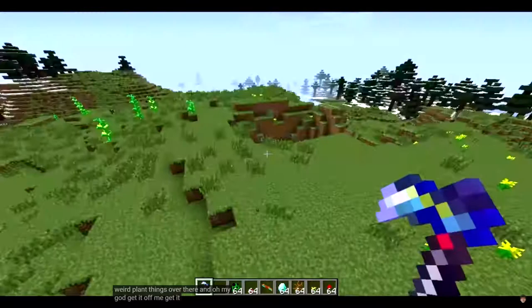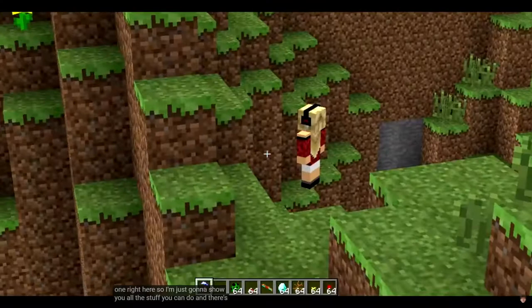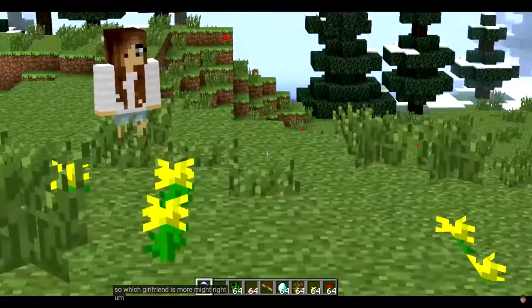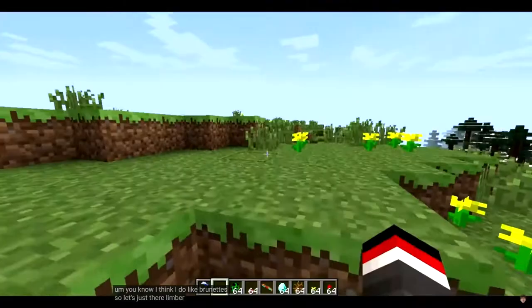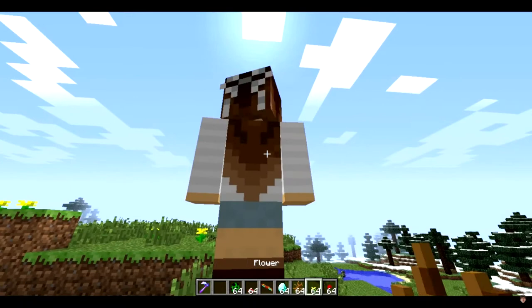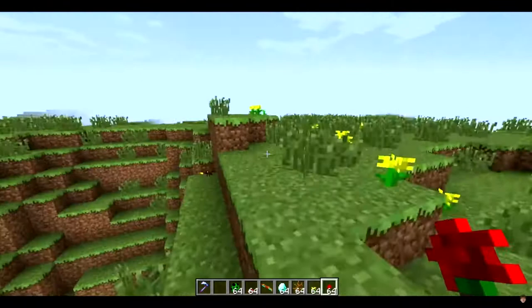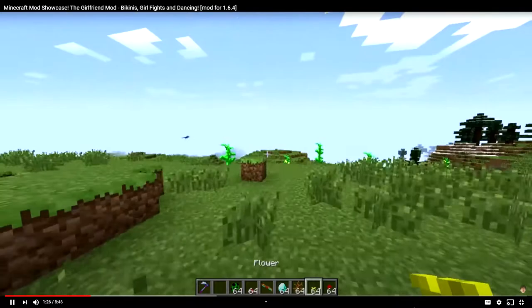So anyway, the Girlfriends mod — basically what this mod does is add girlfriends into Minecraft. There's one right here, and there's another one right there. I think I do like brunettes, so let's limber up. I'm getting a little bit nervous — time to turn on the Jackster charm. I've got a rose here. Hey girl, how you doing, you looking fine. There we go — it took one rose and now she is my girlfriend. She will follow me around while I'm holding the roses.